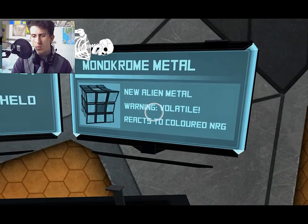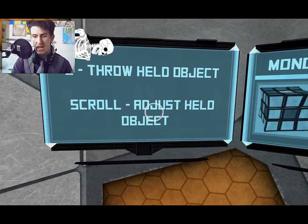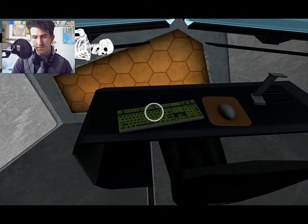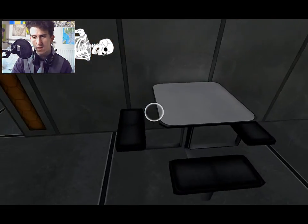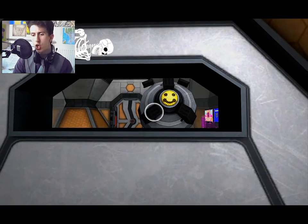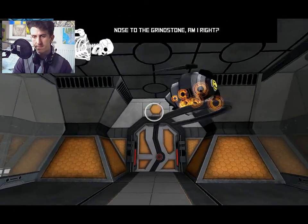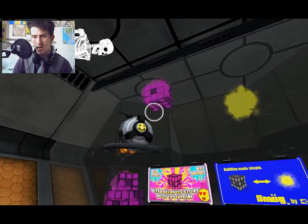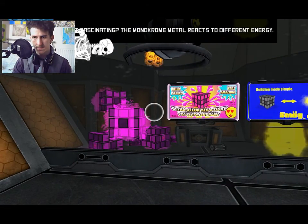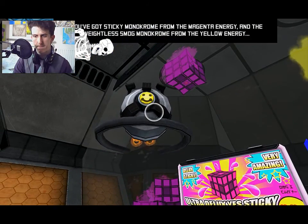Monochrome metal — new alien metal warning: Volatile. Reacts to coloured energy. There's tables and stuff everywhere. Greetings, technician! Oh my god, you have a smiley face — you are officially my new best friend. The Monochrome metal reacts to different energy: you've got sticky Monochrome from the Magenta Energy, and weightless Smog Monochrome from the Yellow Energy.